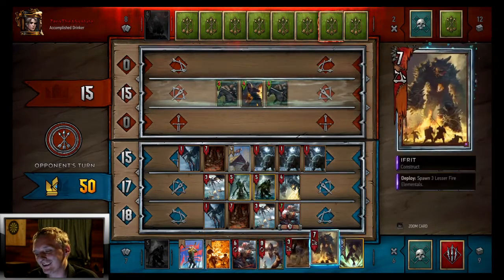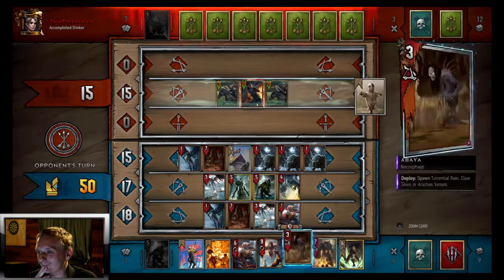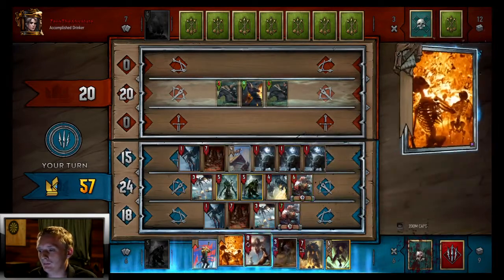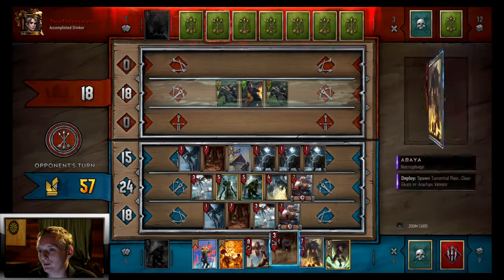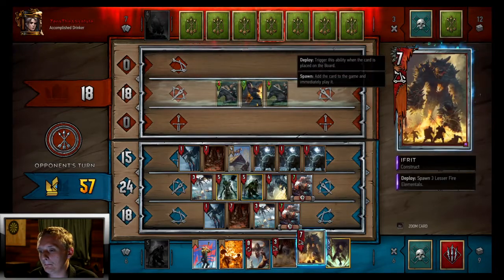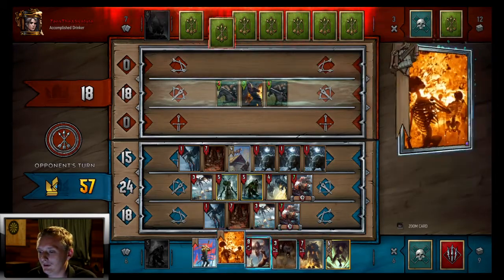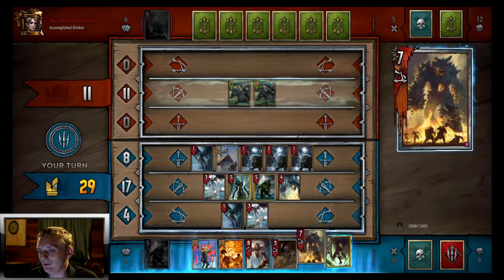We are so far ahead and our Yennefer is just going to make us insanely far ahead — after we play Ifrit, hopefully he doesn't surrender. He decoyed that, so that must be his only one. We'll eat that bomb again. Please don't surrender before we pull off the combo — I just need to play Ifrit and Arc Griffin.